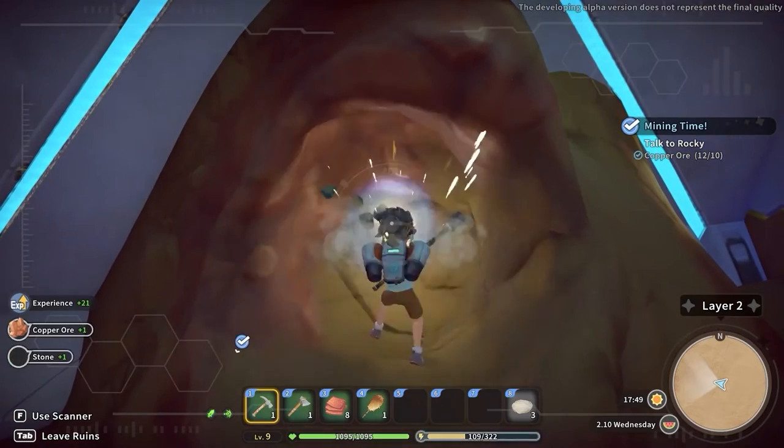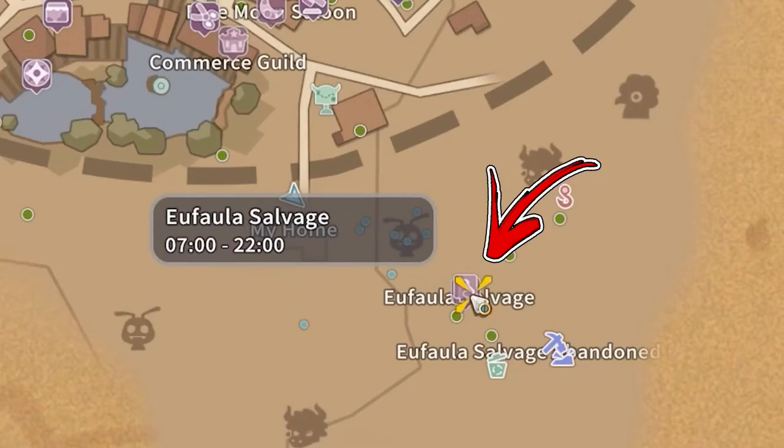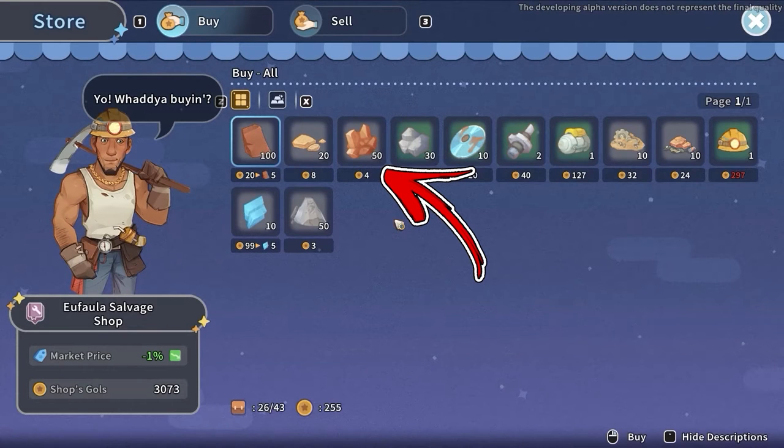Occasionally, you will also get copper ore by mining the terrain. Alternatively, if you want to save your stamina or obtain copper ore before the mine quest, you can reach the Ophala Salvage Shop to the bottom right side from your workshop. Here, you will be able to buy up to 50 copper ore each day for a price of 4 gold each.